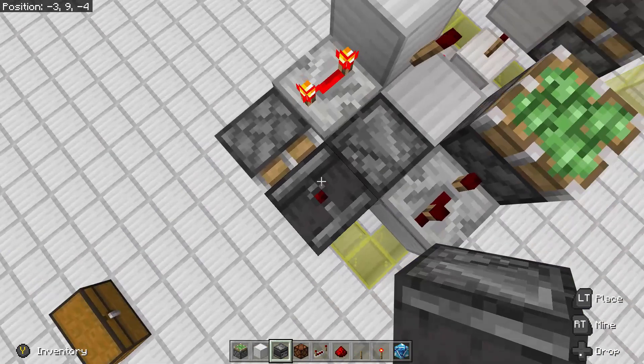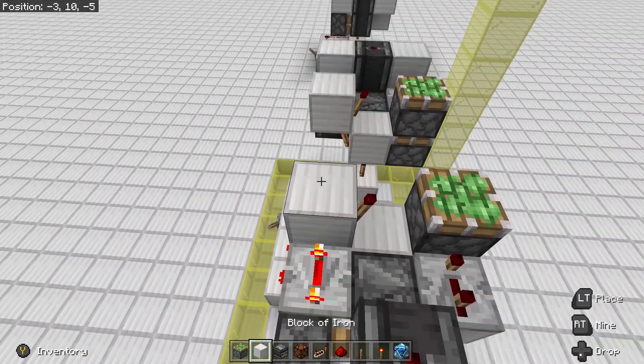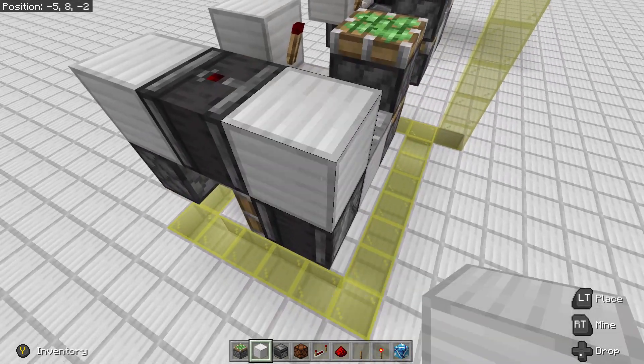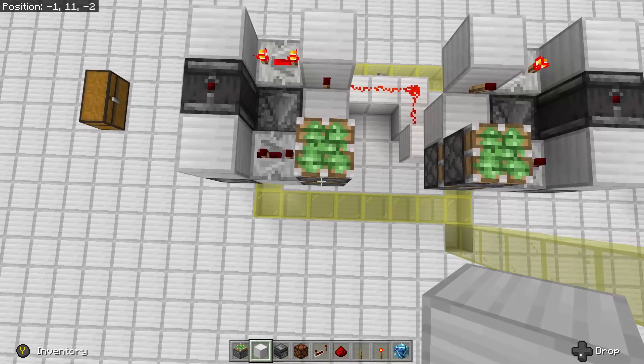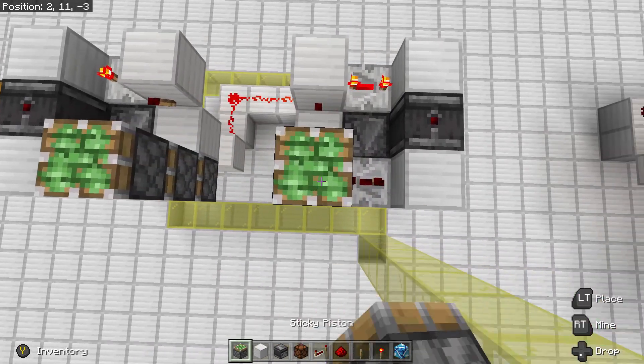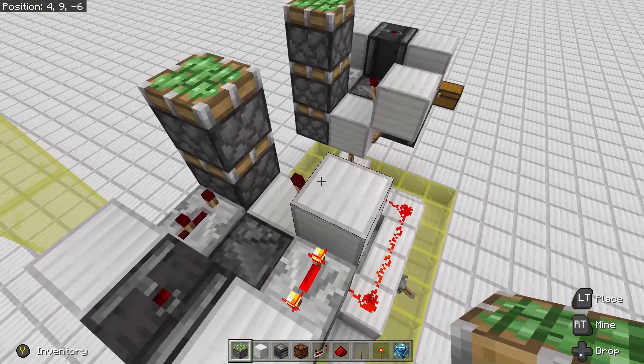Repeat on the other side. You can place down an observer on the observer, followed by a block on both sides of it. Place down another sticky piston, and then a block behind the sticky piston over the redstone torch.